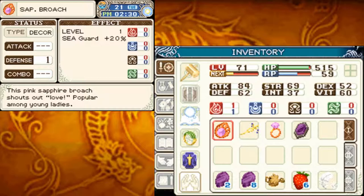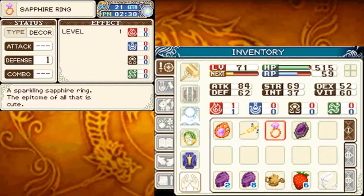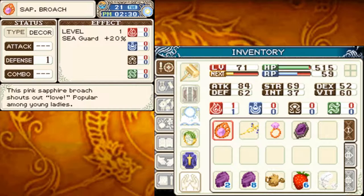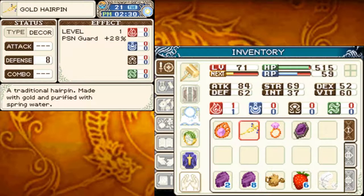The sapphire brooch — this pink sapphire brooch shouts out love, popular among young ladies. The gold hairpin — a traditional hairpin made with gold and purified with spring water. Poison guard 20%. Sapphire ring — a sparkling sapphire ring, the epitome of all the discuses. An amethyst brooch — this mysterious brooch seems somehow soothing. Seal guard plus 20%. They're nothing too amazing, but they're all options. And if you want to style all over the opponent, just wear something amazing.